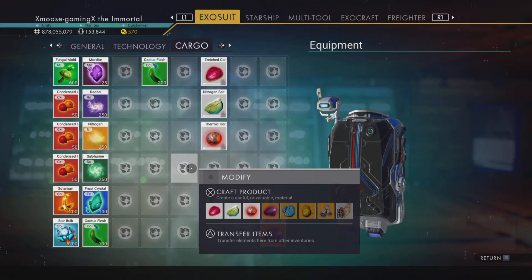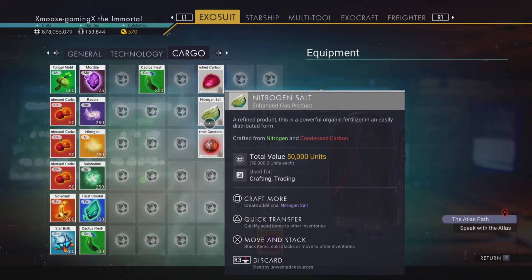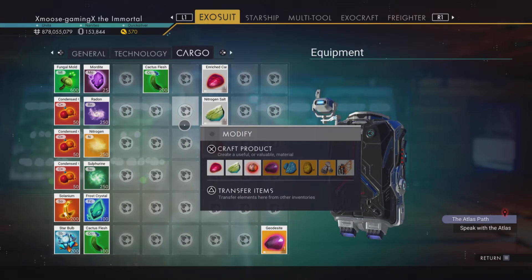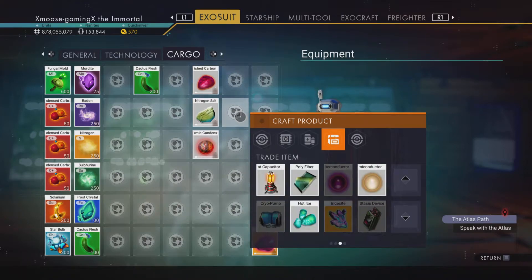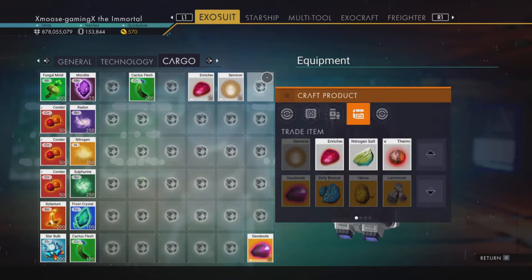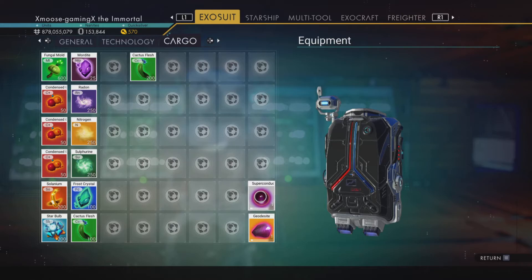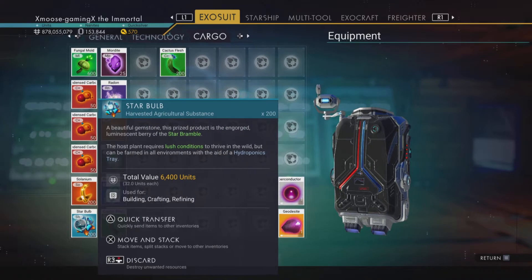The reason I have it separated is just like the stasis device — if you put these together a certain way it makes one item, but if you put them together a different way it makes another item. So in this case what we want to combine right now is the thermal condensate and the nitrogen salt to make a semiconductor. Then we're going to put the enriched carbon and the semiconductor together to make the superconductor.